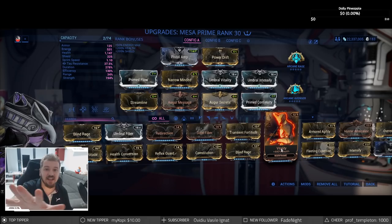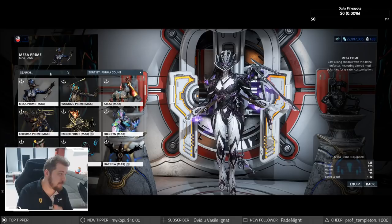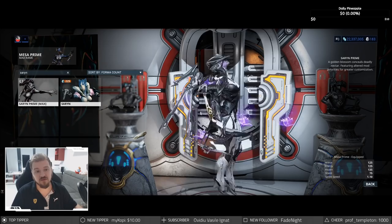Here's a suggested build for Mesa. Once again, take out the prime versions and use the normal mods. If you don't have the necessary Endo to max out high-drain mods like Vitality, leave two ranks from the top — it's fine, it won't be much of a concern.